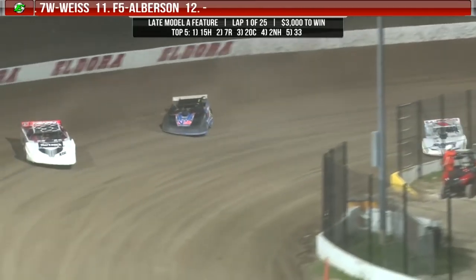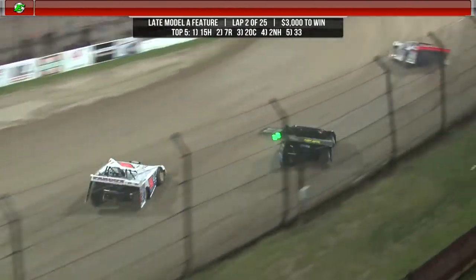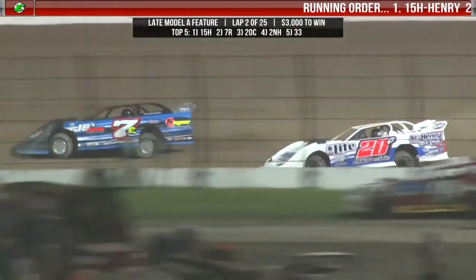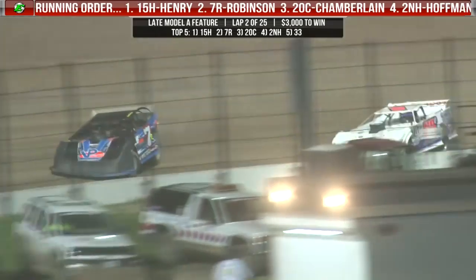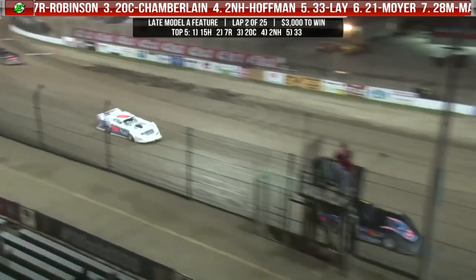Stacking up a little bit further on. Billy Moyer right there in the 21 trying to make a move. Here comes Insane Dwayne going all the way up to the bottom as they come to the line. Dwayne Chamberlain making the bottom side work. He's going to get real close with Kent Robinson. Kent Robinson closes the door off of turn number two but opens it up just a little bit. Dwayne Chamberlain dives to the inside — can't quite make it happen. Kent Robinson takes away the line and John Henry continues to lead.